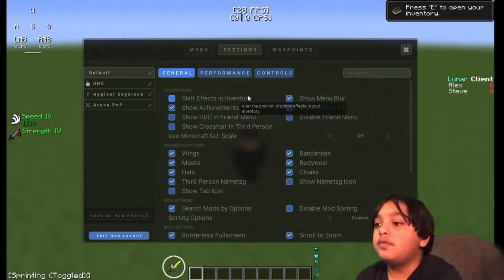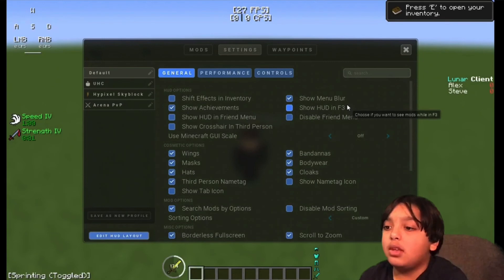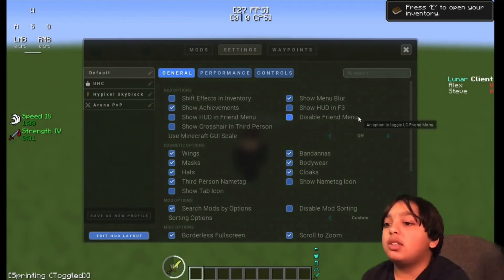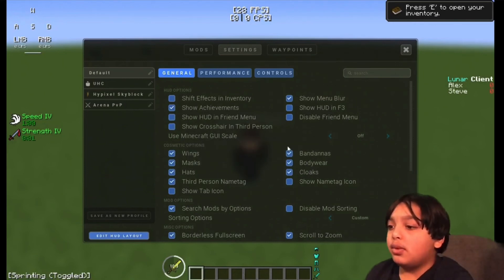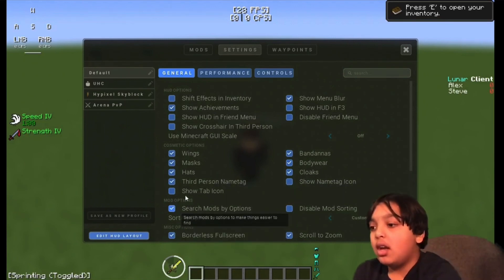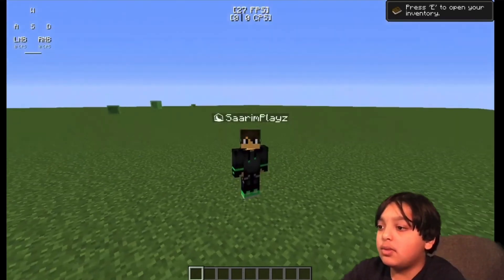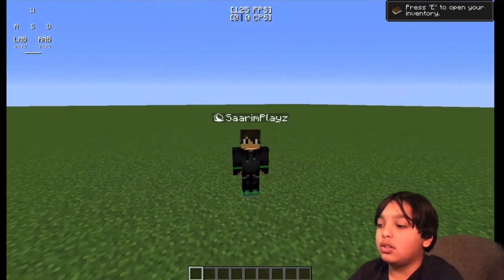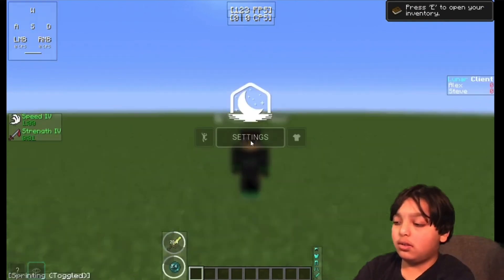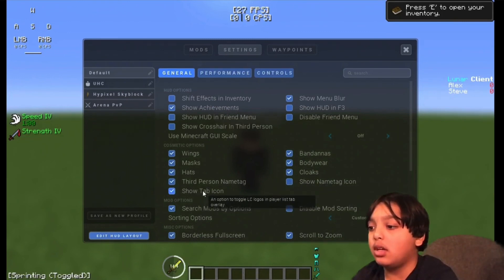Under General Settings: Shift Effects and Inventory: Off. Show Achievements: Off. Show HUD in Friend Menu: Off. Show Crosshair in Third Person: Off. Show Menu Blur: On. Show HUD in F3: Off. Disable Friends Menu: Off. Wings, bandanas, masks, body wear, hats, cloaks: on. Third Person Name Tag: On. Turn off Show Tab Icon and Show Name Tag Icon — those add a Lunar Client logo next to your name and can cause lag on multiplayer.